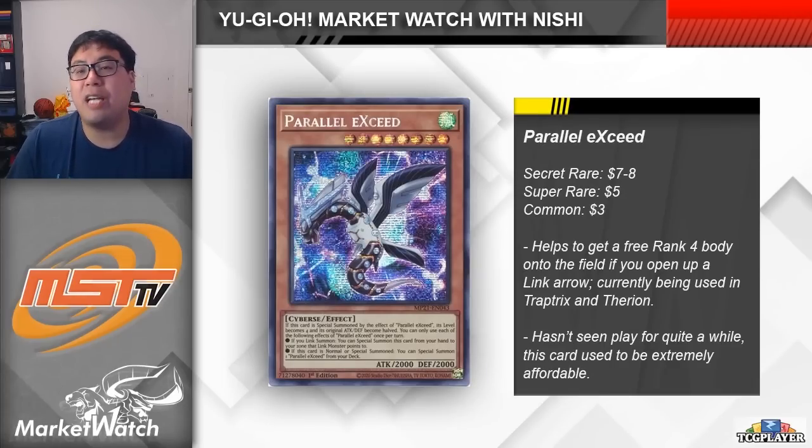To kick things off, let's take a look at Parallel Exceed. This is a level 8 Cybers monster, but the only way you're ever really summoning this is through its effect. If you Link Summon and a Link Arrow opens up a zone, you can Special Summon this card from your hand to that zone, and then Special Summon another copy of Parallel Exceed from your deck, and then both of them become level 4. This card basically gives you access to a free rank 4 monster, which is really good for certain strategies. It used to be very powerful in Salamangre, where they would make a free rank 4 after summoning into the zone opened up by Bailinx.